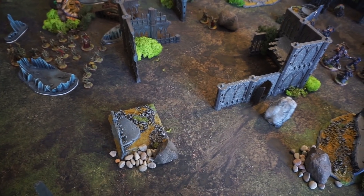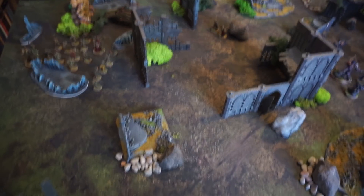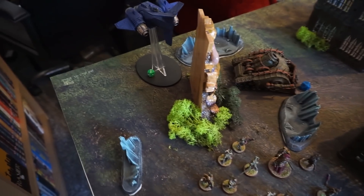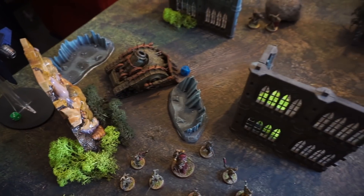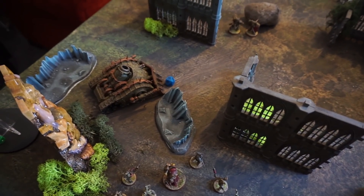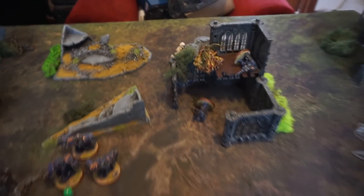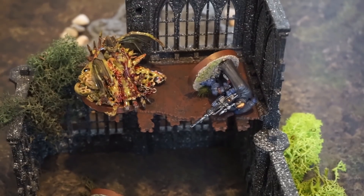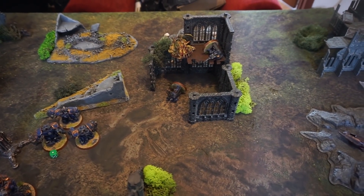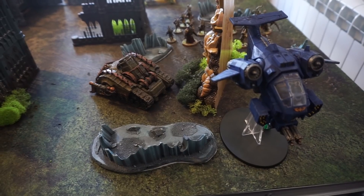End of a very quick Death Guard turn 3. This game is going to be short — the Death Guard has not been able to offer a defense against the Guilliman cheese bubble. Typhus cast Smite on the Storm Talon, doing 3 wounds, putting it on half health. The rest of the Plague Burst Crawler's guns shot at it but did nothing. The Mortar shot at the Centurions and did one wound to one of them. Bob the Nurgling Demon Prince failed to cast Smite but then charged into the Eliminators and murdered them all. The Storm Talon survived the entirety of turn 3, generating the Ultramarines one victory point for being in Nurgle's territory.